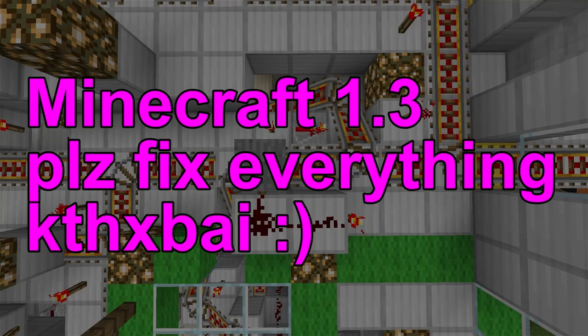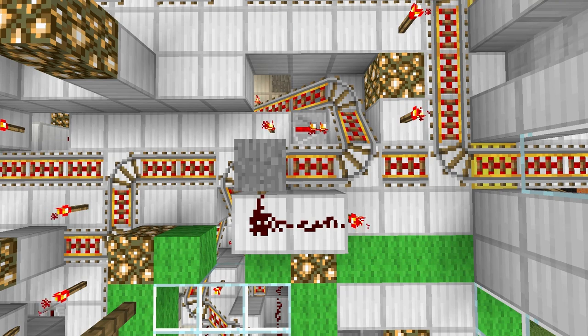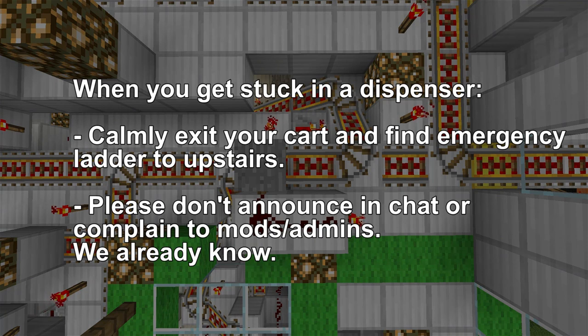The best solution we're looking at right now is to simply wait for the Minecraft 1.3 update, which hopefully will bring some performance improvements to multiplayer servers. Also, the new tripwires in 1.3 may provide a new detector that could be more reliable than the existing plate-on-fence. Unfortunately, you'll have to live with the problem until the server updates to 1.3, which might not be until a few weeks from now. Until then, if you do get stuck in a dispenser, please calmly exit your cart and find the emergency ladder that goes upstairs. We ask you to not announce it in the chat or complain to the moderators, because we are already aware of the problem and cannot fix it at the moment.